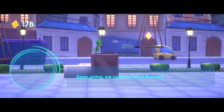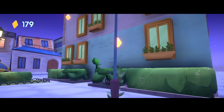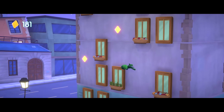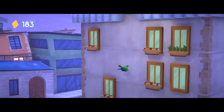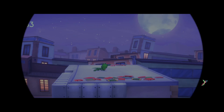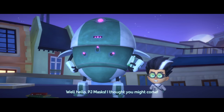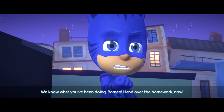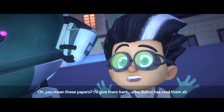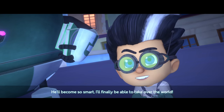Keep going — we need to catch Romeo. It's over, Romeo. We're here to stop you. Well, hello, PJ Masks. I thought you might come. We know what you've been doing, Romeo — hand over the homework now. You mean these papers? I'll give them back after Robot has read them all. He'll become so smart, I'll finally be able to take over the world! Mwahahahaha!